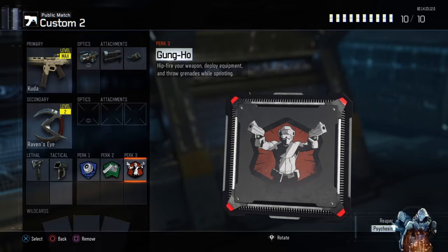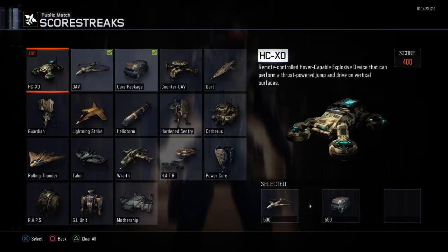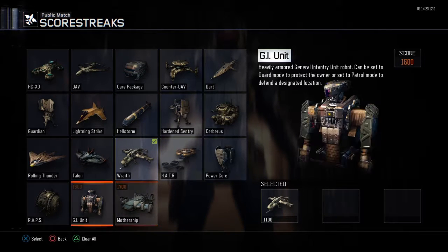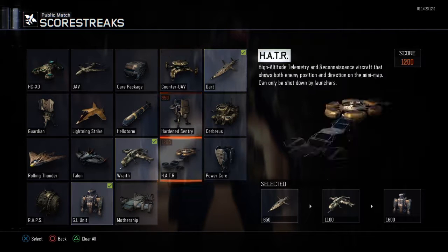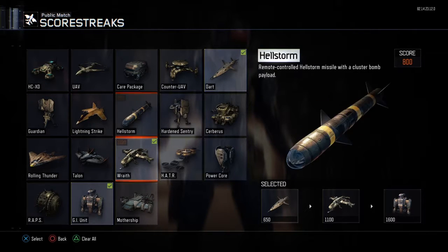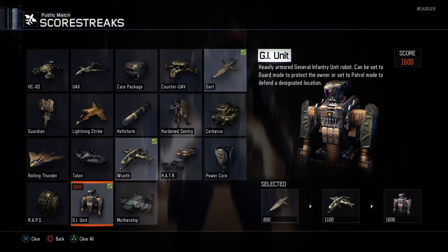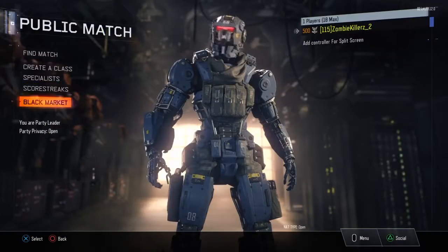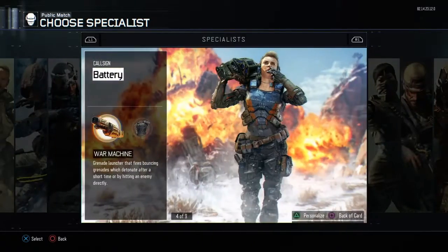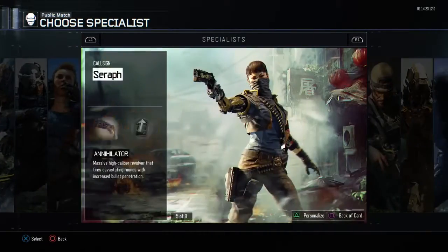Gung-Ho so you can throw your stuff faster. For scorestreaks, you'll want to put on Wraith, GI Unit, and Dart. Once you get your Dart and use it, you're pretty much automatically getting your Wraith, and once you use the Wraith you're getting the GI Unit for sure. For specialist, you'll probably want to use Rejack.